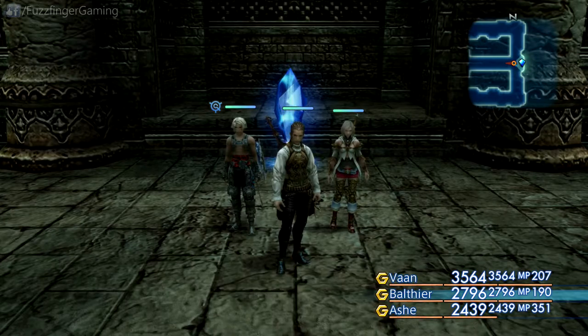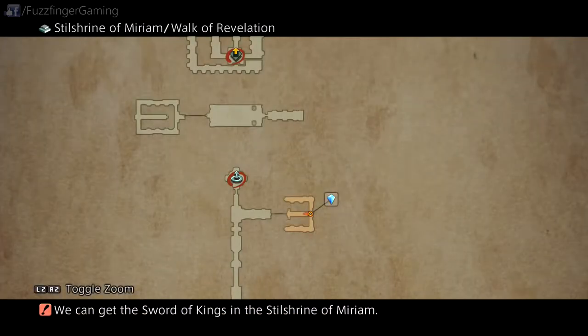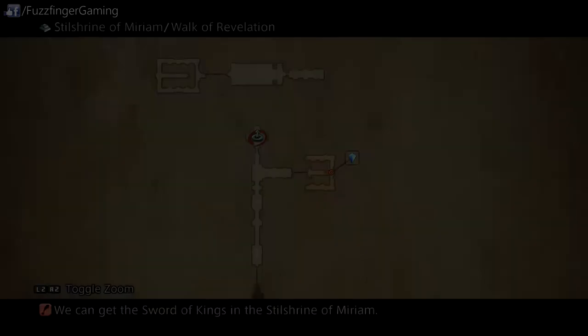So we're going to be starting here. I'm just going to bring this up on the map and you can see where we are in the Steel Shrine of Miriam. This is where the save point is — previously a green save point monster type thing that you have to kill in order to turn into a normal save point.